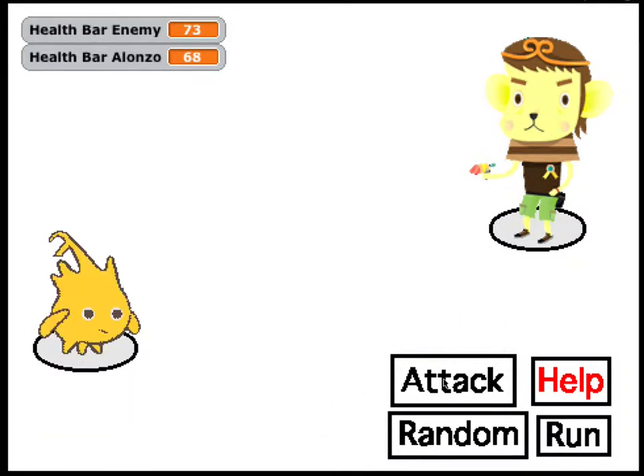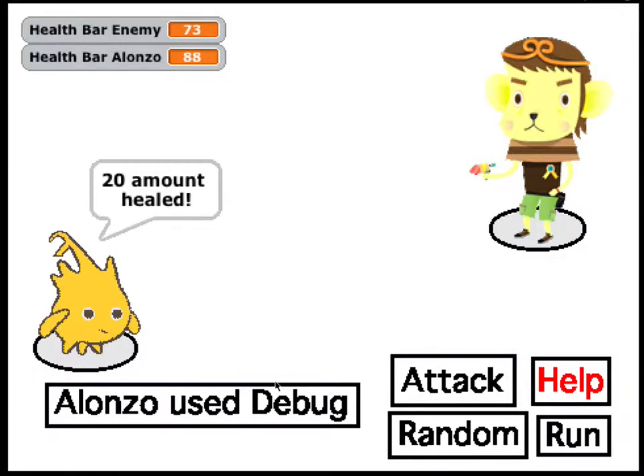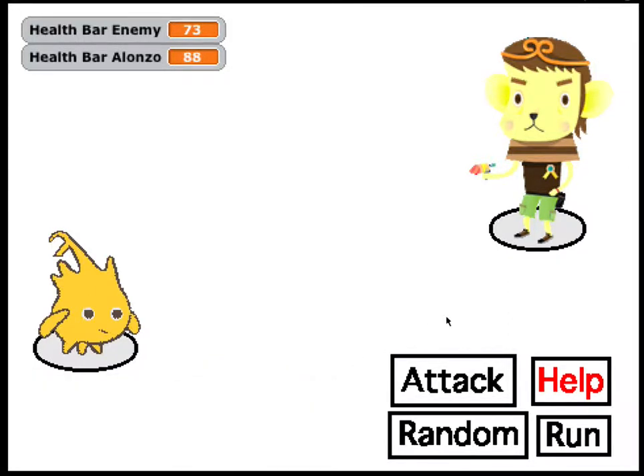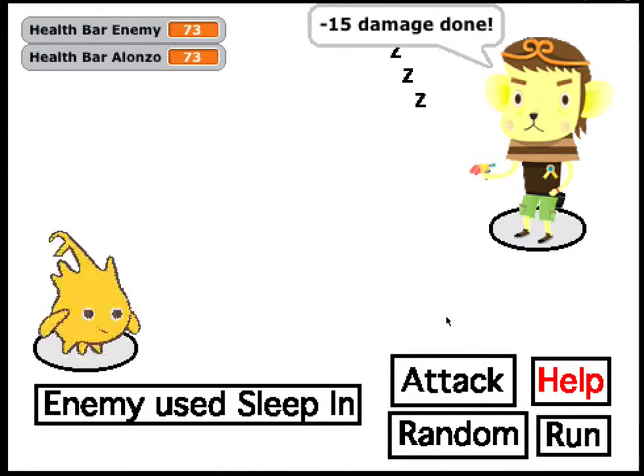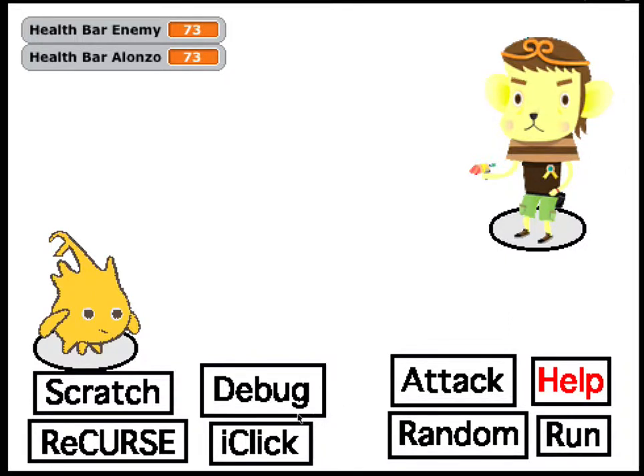One cool thing about Alonzo is that we have the ability to use Debug, which heals us. So, Max just used Sleep, and that was entirely random. I didn't have to do anything for him to do that.